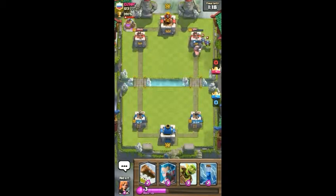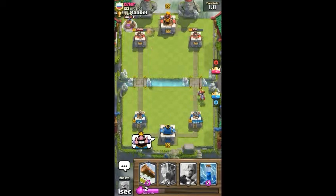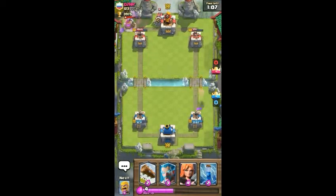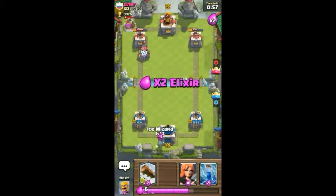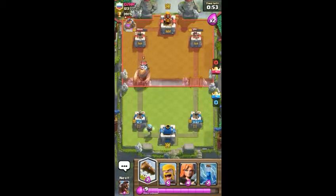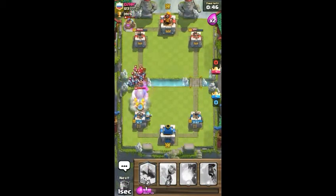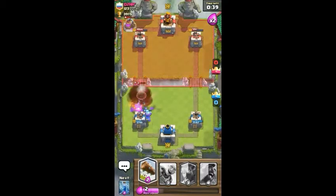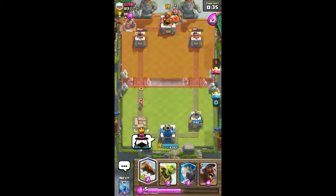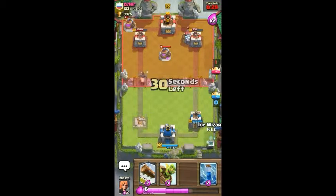I'm going to pre-Fireball and that did not work as well as I thought it would. He has a Zap for my push, which isn't good because now I need to defend a big massive push. We will Fireball, and the Sparky of course takes the tower. I'm annoyed about that.